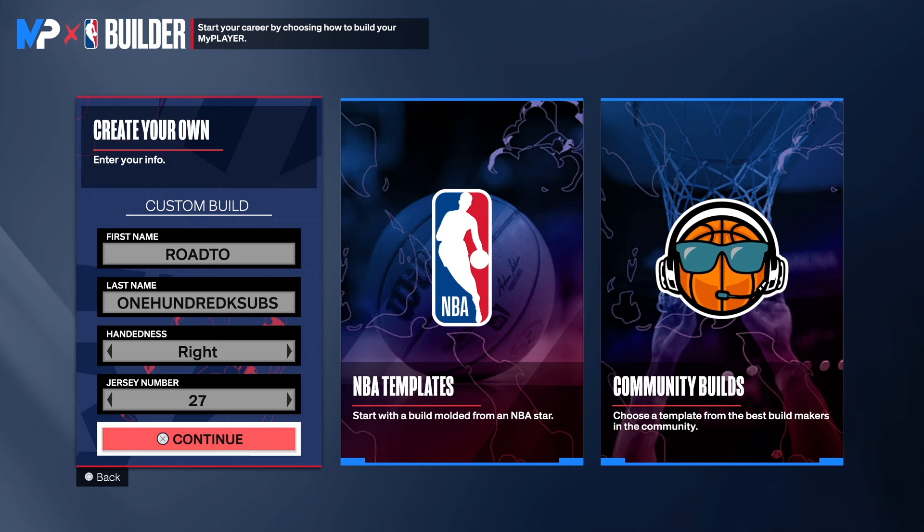So with this build, we have a point of attack stopper, man. A really, really balanced build. A build that can lock up on defense for sure. You will get some great badges. You still can get your own shot. You can shoot threes, you can dunk, you can do layups. So make sure you watch the video to the end so I can show you this masterpiece.